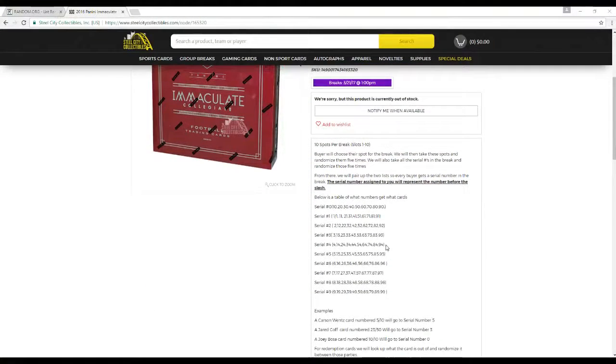10 spots for the break, slots 1 through 10. Buyers choose their slots for the break, but then we take those slots and randomize them 5 times. We take all the serial numbers for the break and randomize those 5 times. From there we pair up the two lists so every buyer gets a serial number for the break. The serial number assigned will represent the number before the slash.